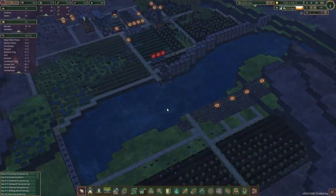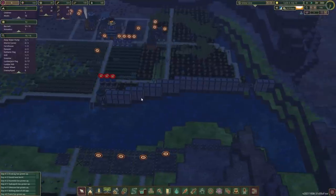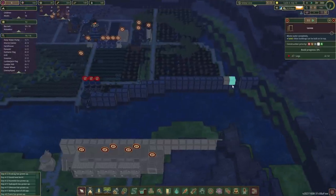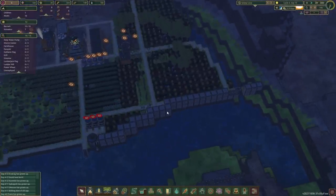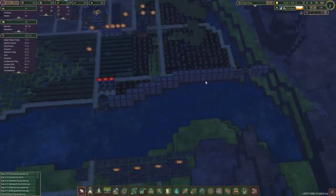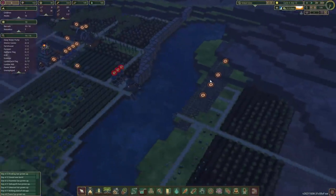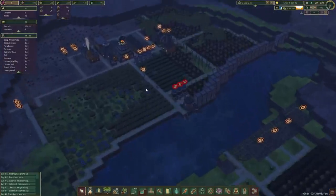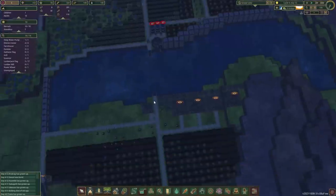Hello everybody and welcome back to another episode of Timberborn with the Iron Teeth Faction on hard mode. In the previous episode we managed to complete almost one side — well, we got a couple more pieces — almost the first section of our reservoir. We also made some plans for the southern side of the river and we have a whole bunch of maples that have grown up.